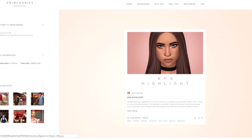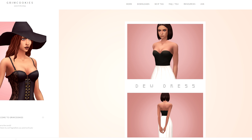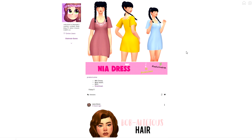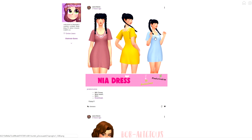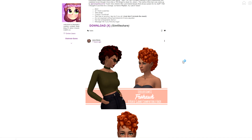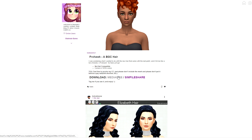Let's go over to Little Simsy because her Tumblr is everything my heart could desire, and she keeps it fairly updated so you never feel like you're losing out. Here's a really beautiful Lana dress — kind of Maxis Match but also not — and also the Nia dress. There's the Bob-alicious hairstyle which is super gorgeous, and a faux hawk that's base game compatible — who doesn't love a base game compatible hair!